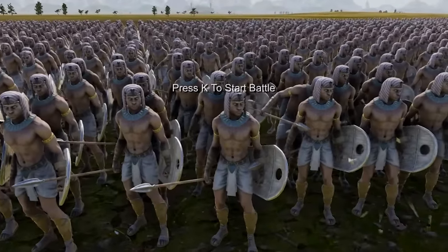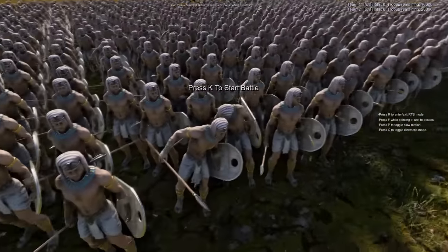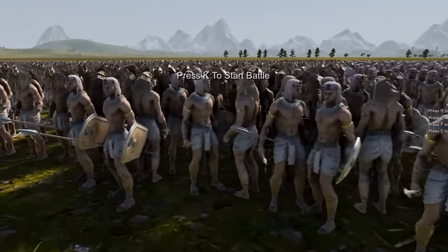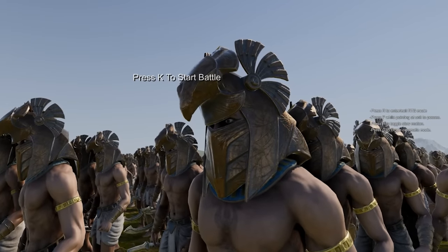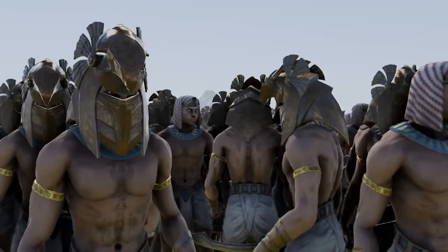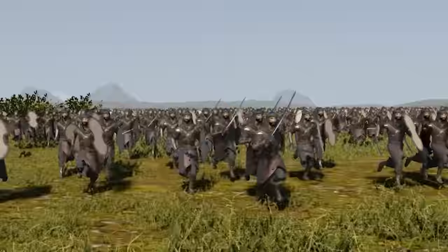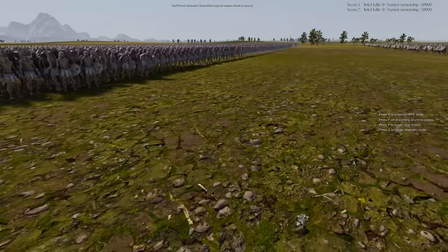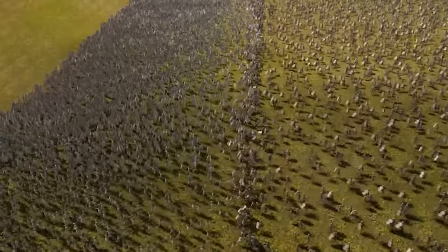We've got two types of Egyptian soldiers - the spearmen, and wait, they all have kopesh swords and look at their hats! These guys are on guard mode, which is a new mode. As soon as they get hit by this oncoming horde of Persian soldiers, the AI should kick in - and there we go, that's an epic clash!